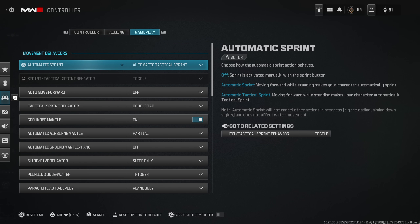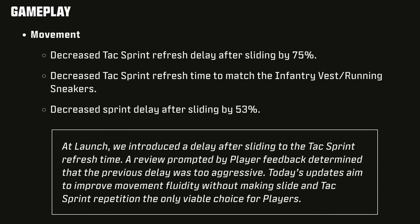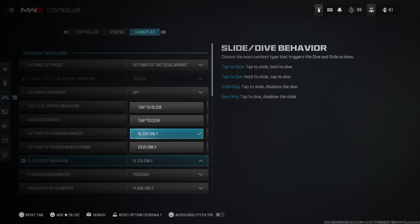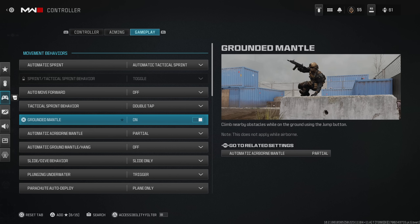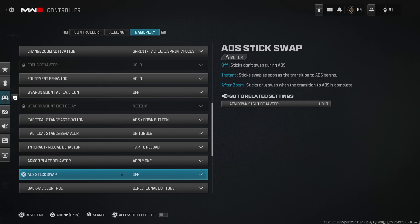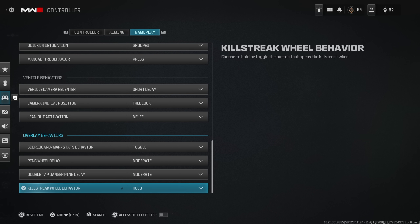All remaining gameplay settings are default. The slide-only setting really makes your movement feel like Modern Warfare 2019 — highly recommend it. Everything else, including sprinting door breach and Warzone-specific settings, is all default. I haven't changed any of it.